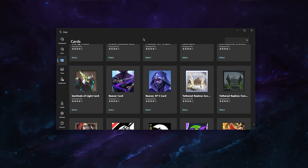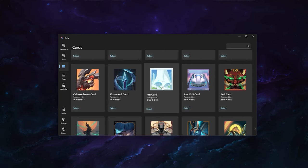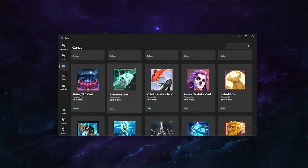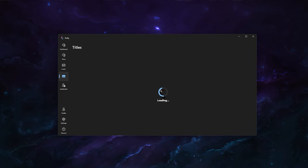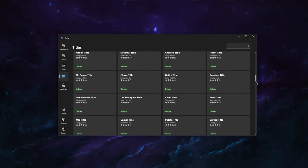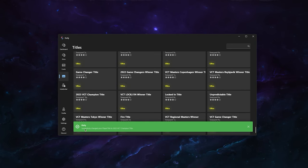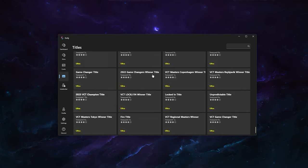Everything you change here is also going to be displayed to your friends — everything happens via the API, so it's server-sided. Now that we've changed the player card, let's continue with titles. This doesn't take as long since it doesn't have to load images. Now we can select any title — let's say we won the last VCT. I click on it and it says 'Successfully changed your player title.'